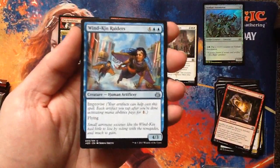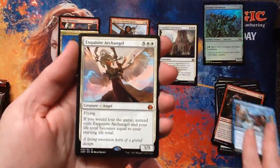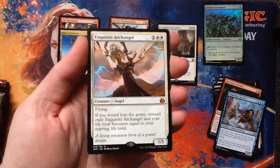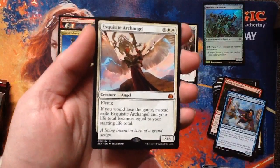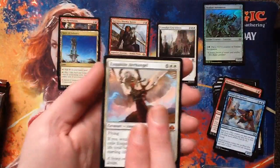Windkin Raiders — having a different Atog is cool for Atog decks. Exquisite Archangel — there's a Mythic. A 5/5 Mythic for 7 mana — better be good. It's an Angel with flying. If you would lose the game, instead exile Exquisite Archangel and your life total becomes your starting life total. That is great — gigantic reset button.